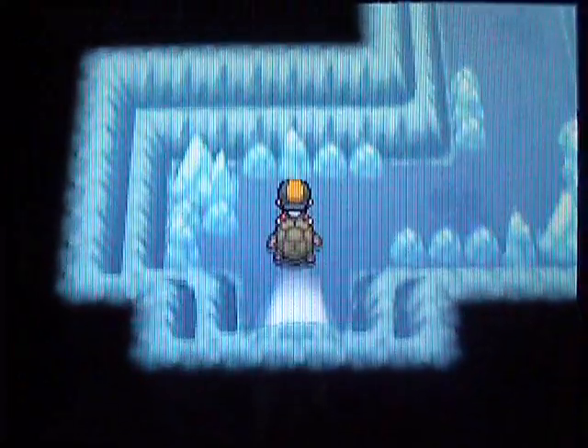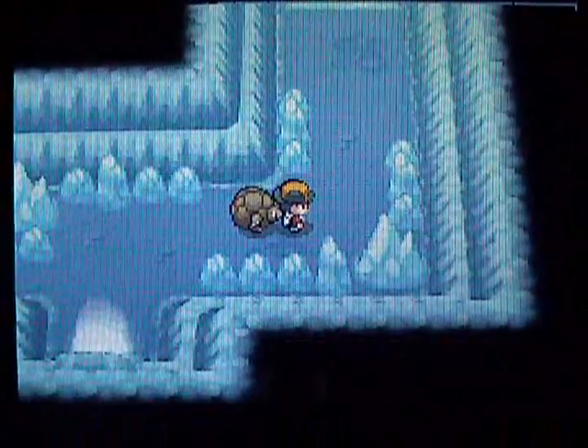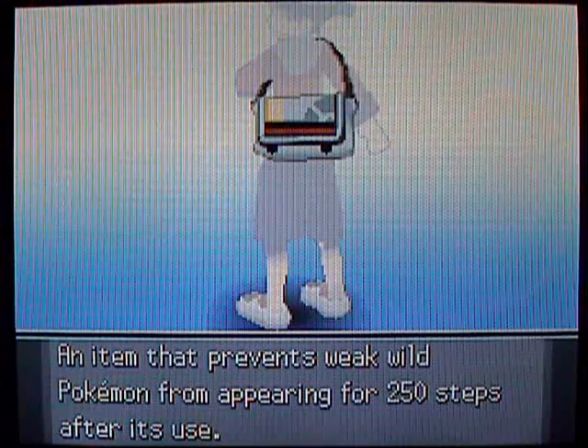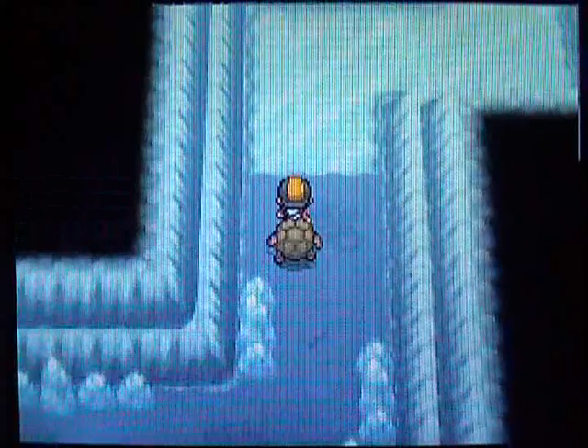You gotta love the music in the Ice Path. Why do they call it the Ice Path? It's clearly more than a path — it's like a whole cave. Anyways, you gotta go through the Ice Path to get to Mahogany Town, and that's where the 8th Gym is. The 8th Gym is Dragon-type, which means it's gonna be weak to Ice, and guess what — this place is full of Ice-type Pokémon.